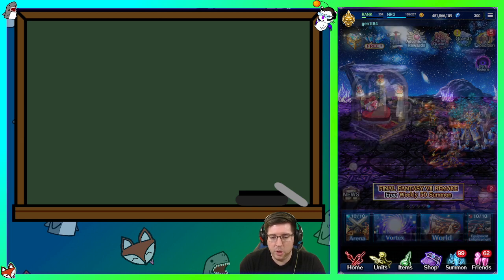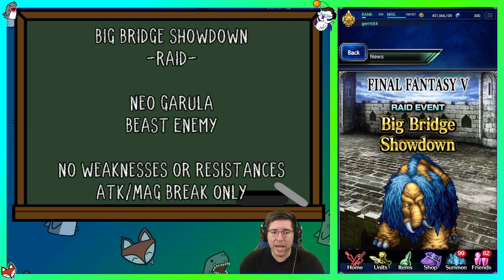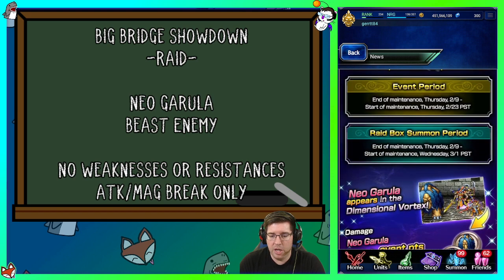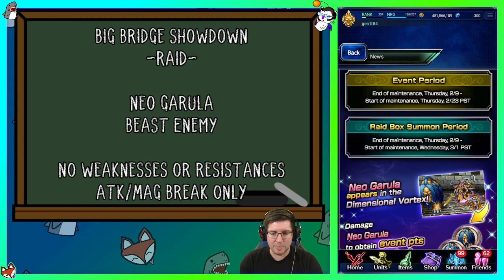Let's take a look at the news. We have at least four different events — actually five, with one nestled inside another. The first one is Big Bridge Showdown, a raid against the Neo Garula beast enemy. He's got tusks, a big trunk, fingernails, and hair. According to the wiki, he has no weaknesses or resistances, and you can only break his attack and magic. That's pretty typical of raids, which are usually pretty easy.